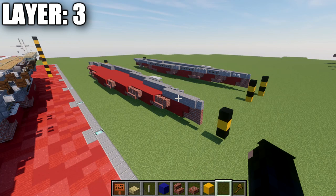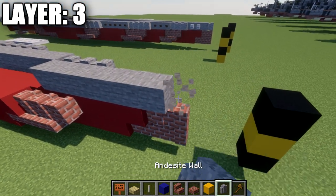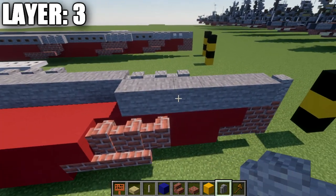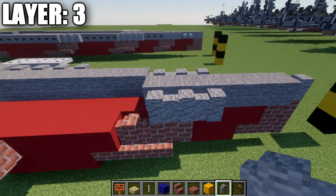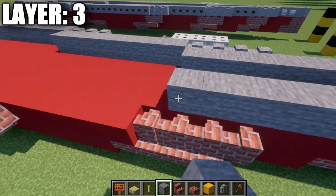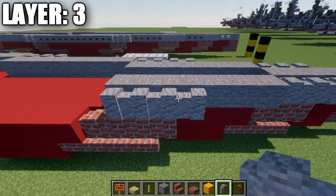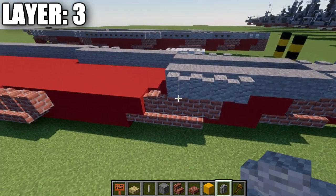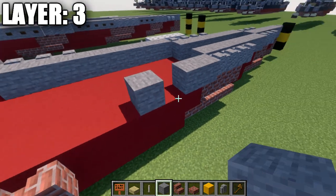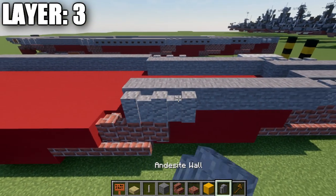For layer 3, place an andesite wall on top of the brick wall, followed by 6 stone blocks back. Go to the last 3 stone blocks and place 3 andesite walls to the side, then 7 stone blocks back, then 4 andesite walls to the side, then 8 stone blocks back followed by 3 andesite walls, then a row of 12 stone blocks followed by 3 andesite walls.